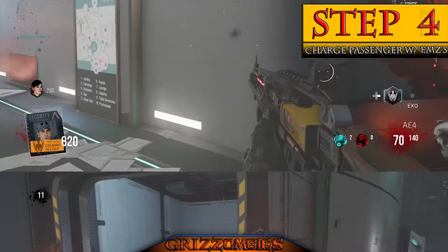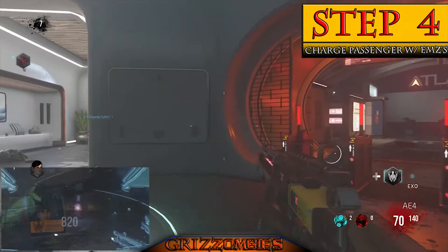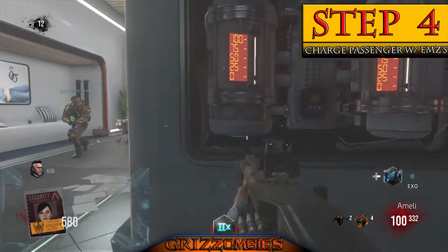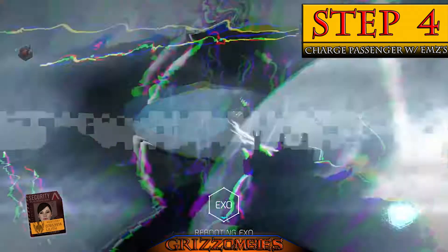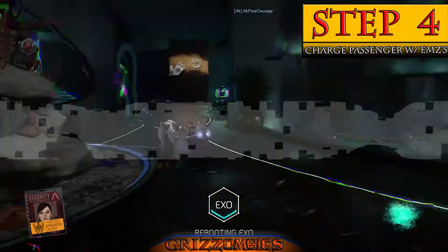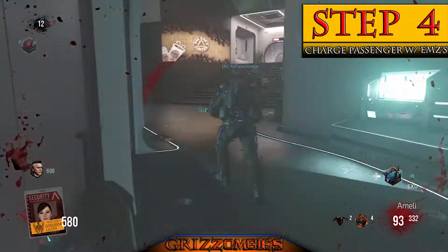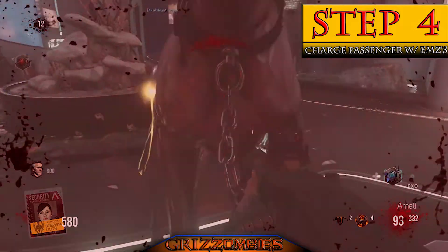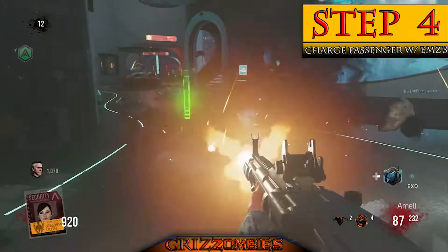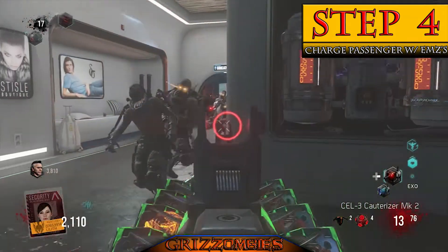The most time-consuming part of this Easter egg is charging the passenger with EMZs. Once we turned off the security, this panel is now open. EMZ zombies — or dogs — have a charge on them, and you need to charge the passenger with their power by jumping up and knocking out your exosuit. There's a meter: 25%, 50%, 75%, 100%. We went from round 12 all the way to round 17 finishing this step.